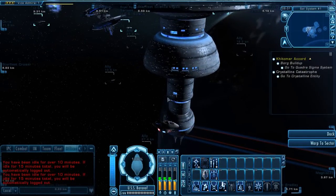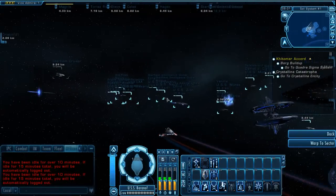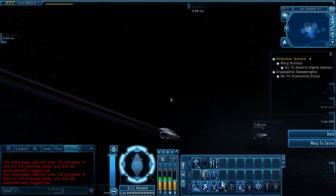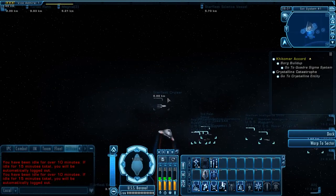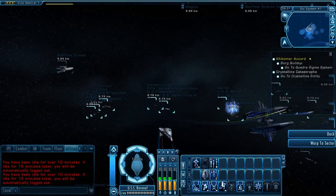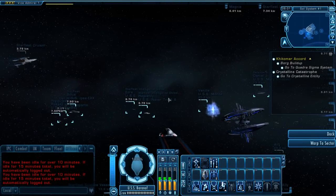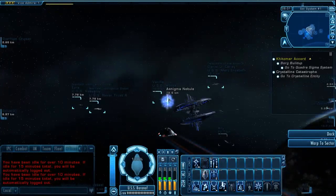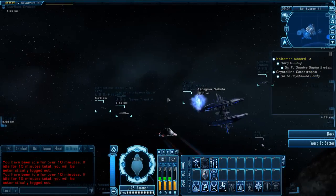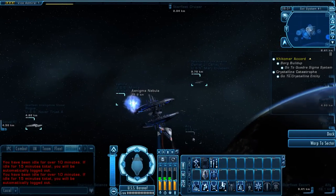Also to note, when you buy this ship or you craft it — the crafting for this ship will be coming out tomorrow — our other Tech Dragon reporter, Damien, will be coming out with a video tomorrow showing you the crafting of this vessel at Memory Alpha. When you either craft this vehicle or purchase it from the C-Store, you get a small shuttlecraft that will follow your main vessel around. That's the Delta Flyer as well.